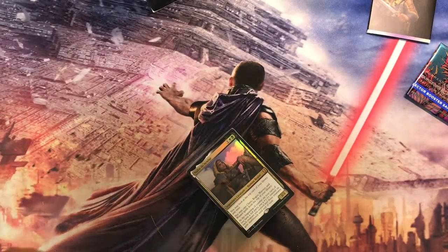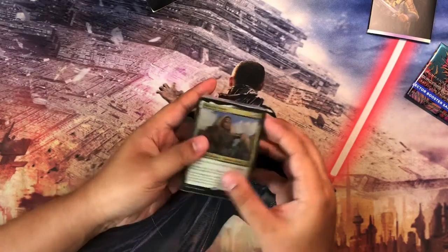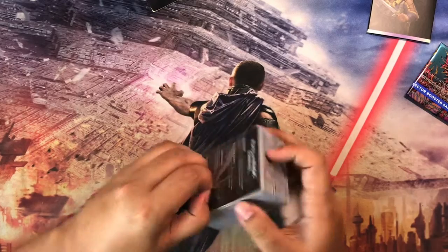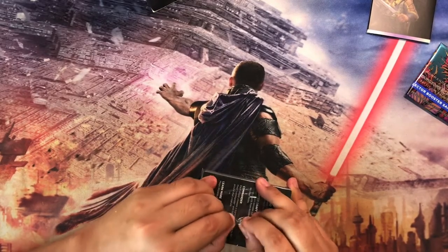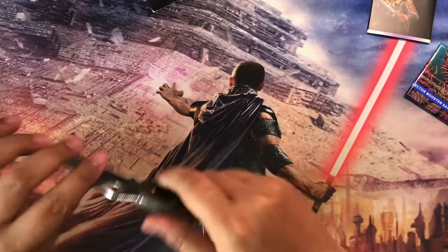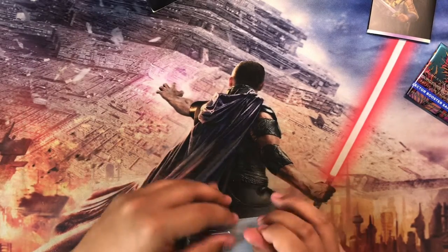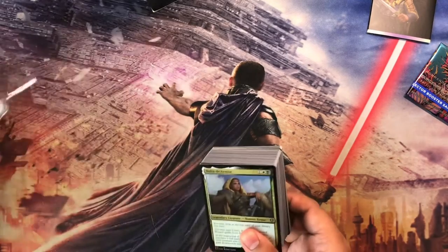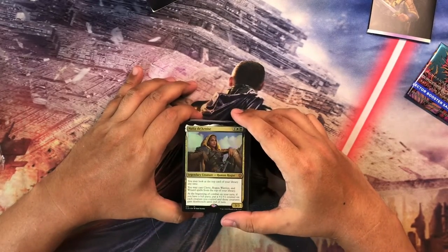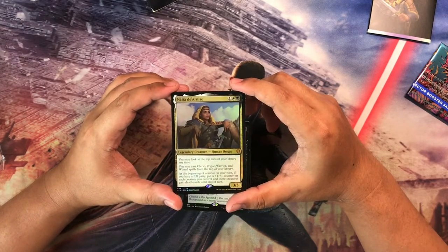And we get to the deck. Let's open this, shall we? We're looking for the little opening tab here — maybe from this side. Okay, here we go. So this is the commander for this particular precon, Nalia de Arnis. It's one black and one white to cast — a legendary creature, human rogue.